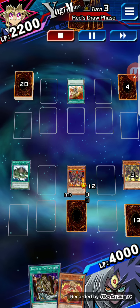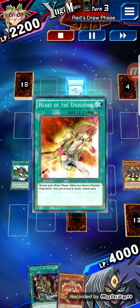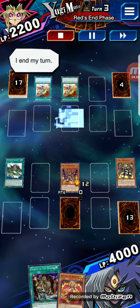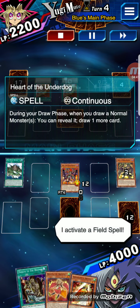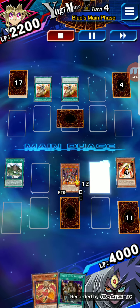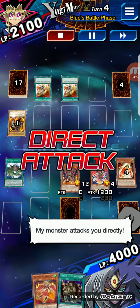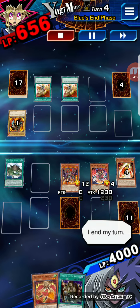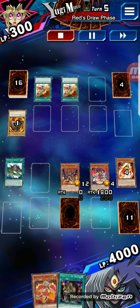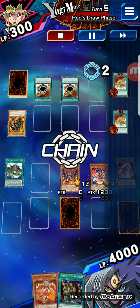Heart of the Underdog activating — dragon tuner, normal card because it's not an effect card; Mystic Elf, normal card; normal card, normal card. Look at that — he gets to use it twice. I'm going to attack with Ultimate Nightmare, do only 100 damage — 1800 attack. So he basically gets to draw two cards each time.